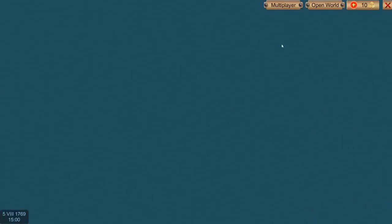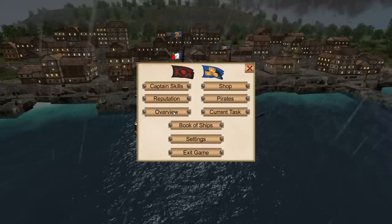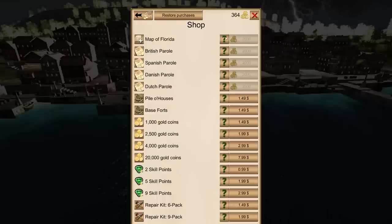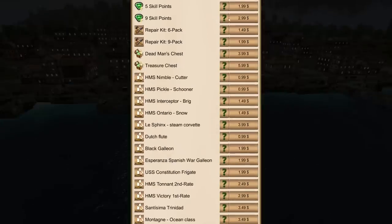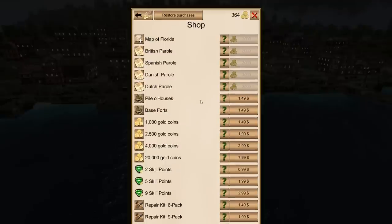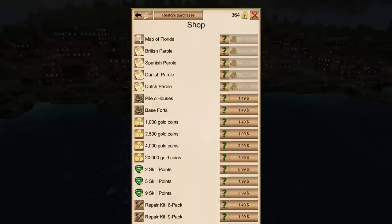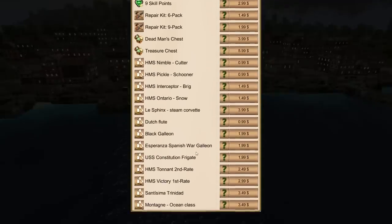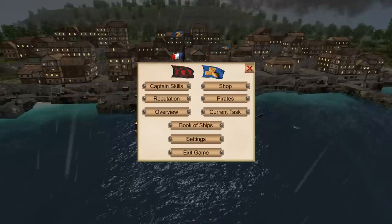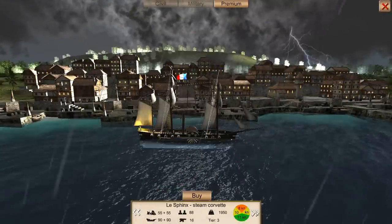I've only unlocked maybe the third or fourth area. If you go to the shop, this is in-game money you earn in-game, and this is stuff you can buy with real money - because this was originally an app game for a phone. However, you really don't need to spend anything. I haven't spent a single penny on this game. You can make money really quick in-game, then unlock different maps. My next map to unlock is Florida, costing 2,000 gold. You can also buy pardons - since I've been sinking British, Spanish, and Dutch ships, they'll stop attacking you. You can also buy premium ships, which are the ones you pay real money for if you really wanted to.